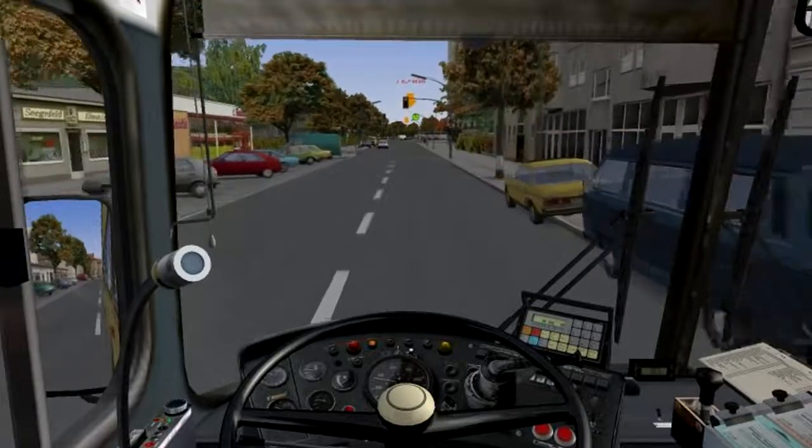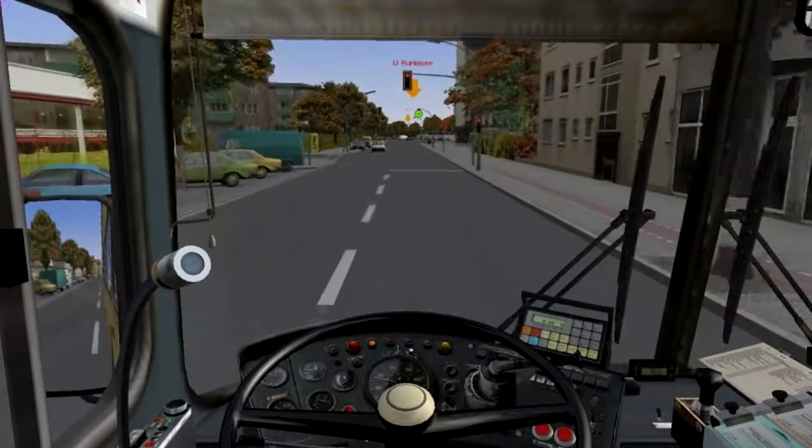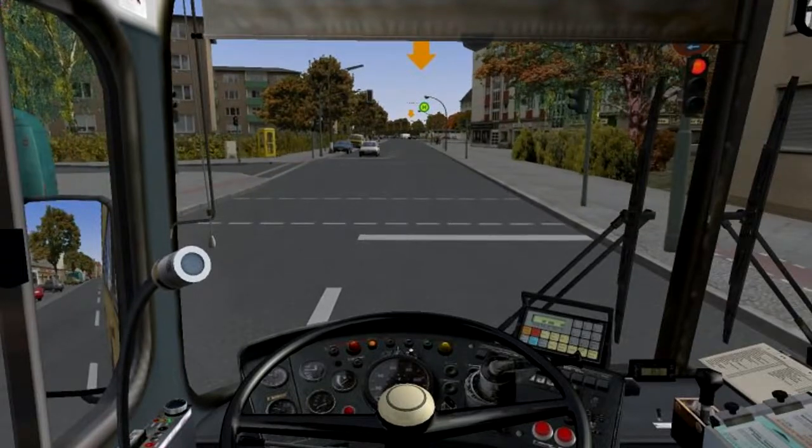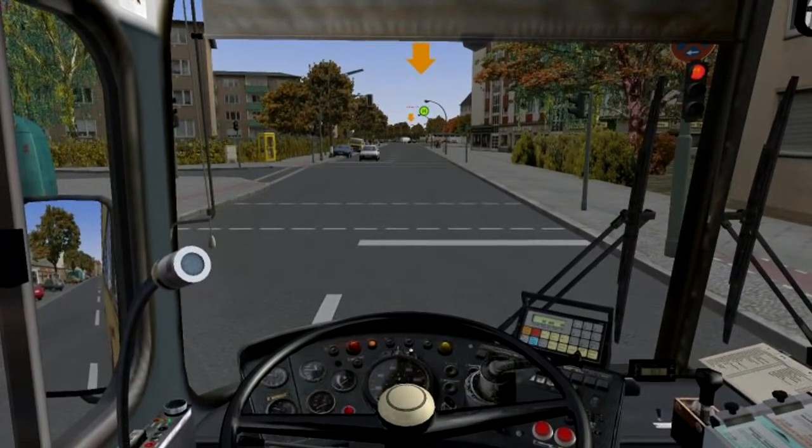I got the settings so that if I run into a vehicle it doesn't register a collision. It's recommended that you set it that way because there are just too many occurrences where the AI vehicles do something funny and run into you. You may have noticed some of them running on my side of the road for some strange reason.